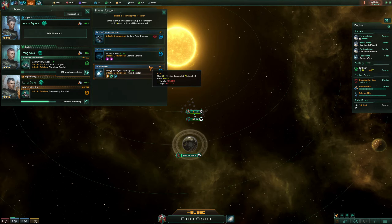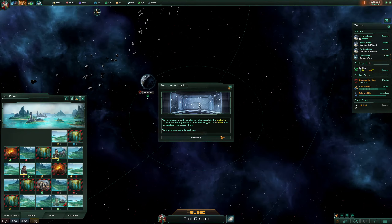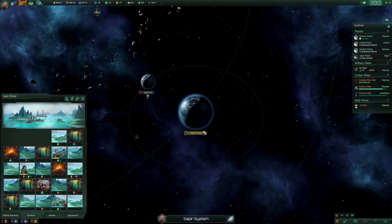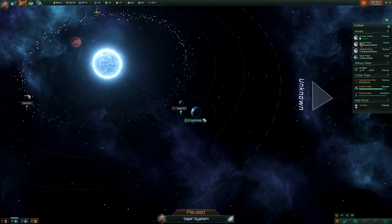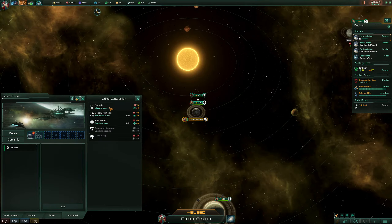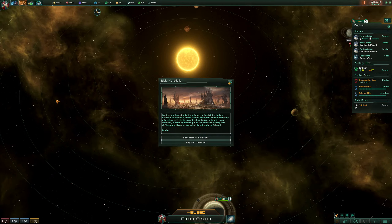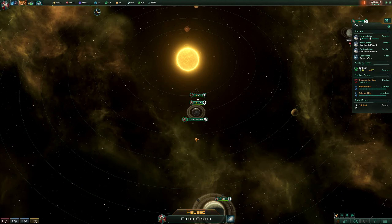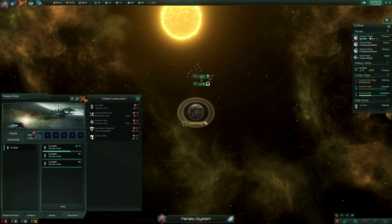53 months, 71 months — really? Research has slowed down a bit because we've progressed so far, but this planet should be the research one basically. I want more corvettes — as soon as we have the minerals we need to build them. I want to get to our naval capacity limit. We have plenty of influence, which is why I was trying to find a good colonizable system.